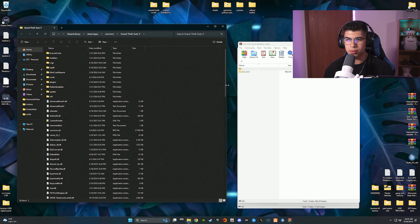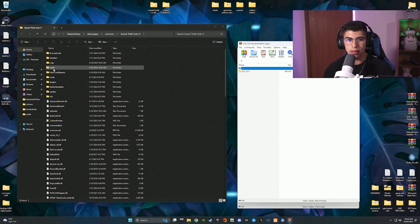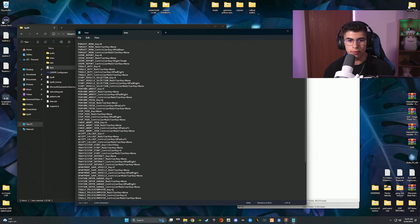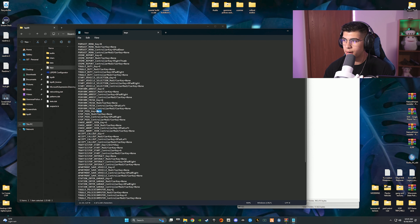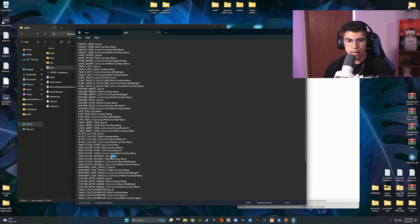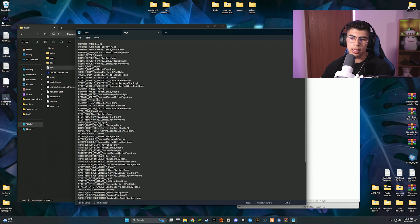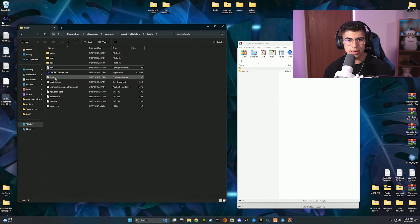Before installing the others, we need to make a few adjustments. Go to your LSPDFR folder, then go to Keys, and make sure Stop Peds Key is set to None. Moving down, you'll also want to make sure Traffic Stop Interact is set to None as well — these are LSPDFR base-game menus similar to Stop the Ped, and they'll overlay if you don't clear them. After doing that, hit File > Save and close it.